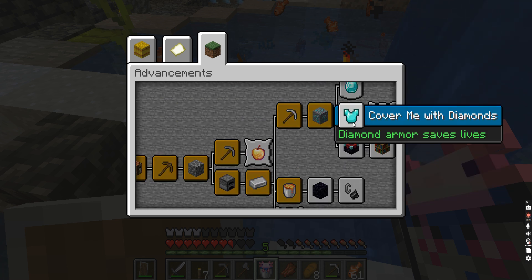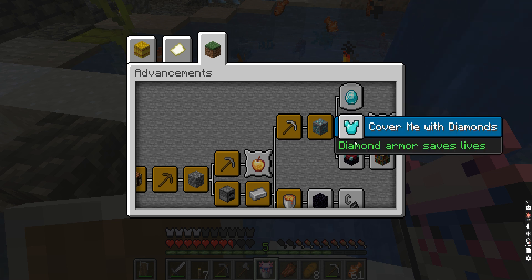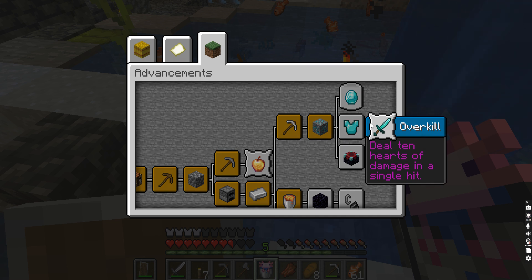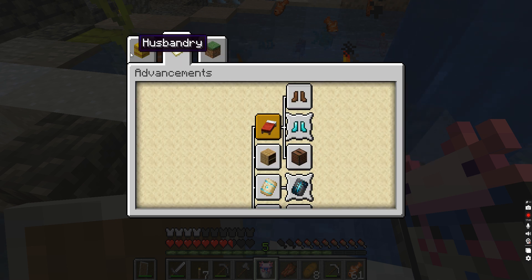Enchanter — diamond armor. Throw diamonds at another player — there's no other player, that's not going to happen. Deal 10 hearts of damage in a single hit. Enchanter. I need more diamonds.